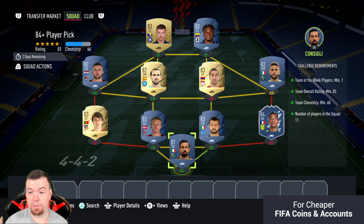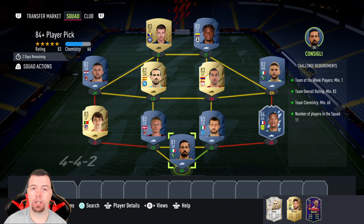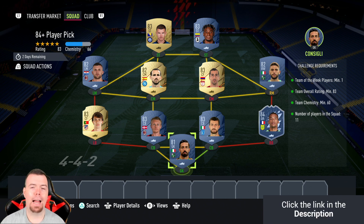If you have to buy every single player here, you need to get at least an 88-rated fodder card to make your money back. Anything 87 or lower, the fodder doesn't pull good enough players and you don't make your money back. That's the core problem with this player pick.